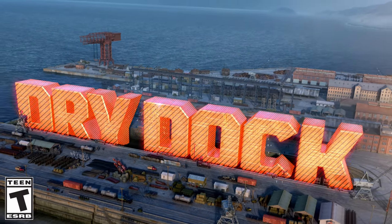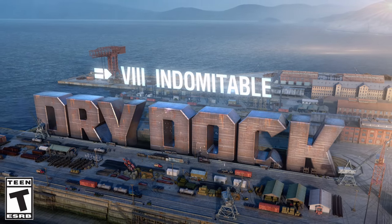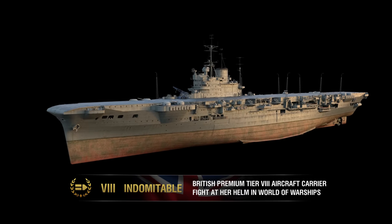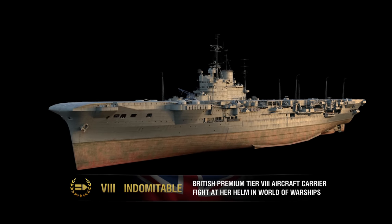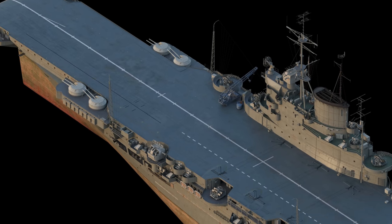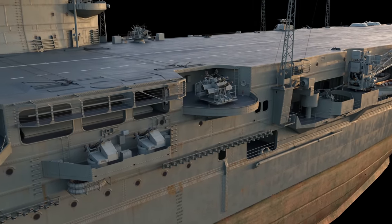World of Warships Dry Dock. Indomitable, the fourth of the British Illustrious-class aircraft carriers, represented a significant milestone in the evolution of her class of ships due to a fundamental innovation — an armored flight deck that significantly enhanced her protection against airstrikes.